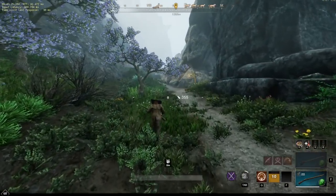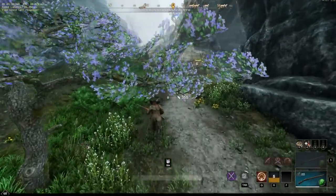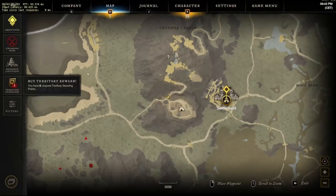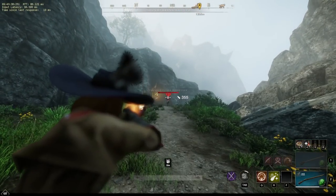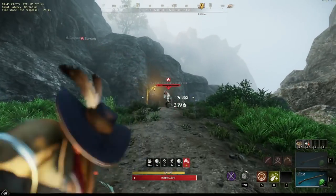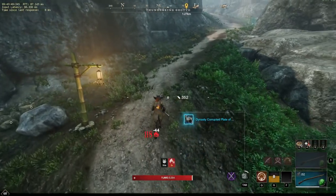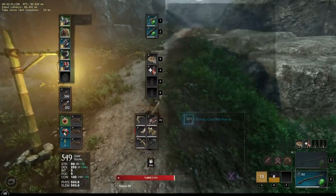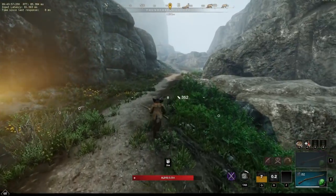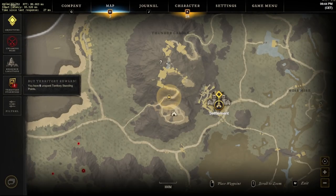For tip number 10, you don't need to be leveling with the same weapons that you want to end up with. For example, I started the game half a day late, so I was trying to catch up with the rest of my guild and was predominantly playing solo. In the early game, the hatchet was a really good starting choice due to the sustain from the berserker, making it very solo friendly — even though it wasn't the weapon I wanted to end up with, which was the rapier. So I was fine playing hatchet and then switching to the rapier later on.